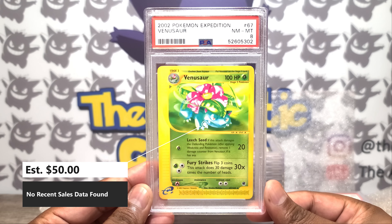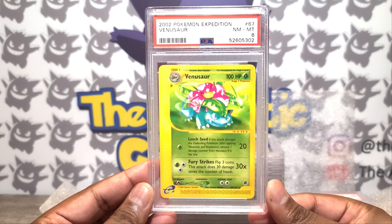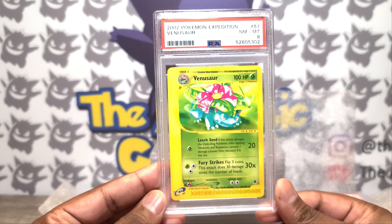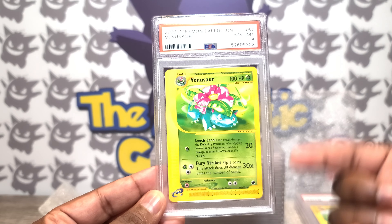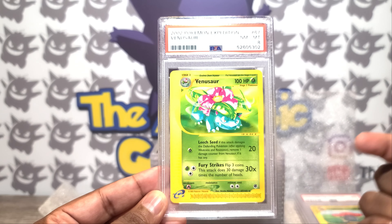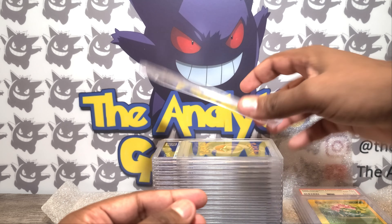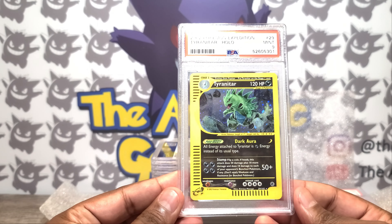Occasionally we will get a Near Mint 8, and that's quite alright too. Here is a Venusaur non-holographic — it is a rare card. It's interesting to note that back in the E-series days there were rare cards that got the non-holo treatment as well, and then there were some that did get the holo treatment.